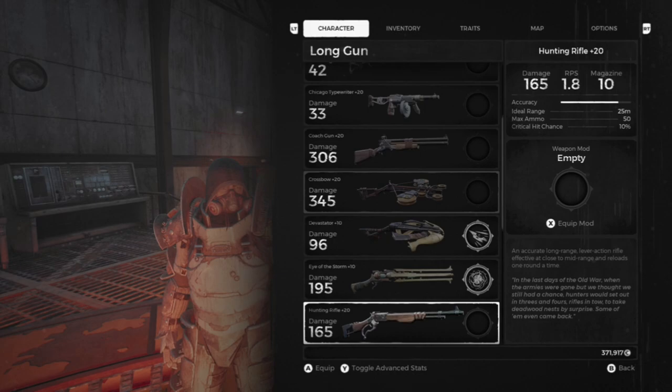The Hunting Rifle can be purchased from Riggs or chosen as one of the three starting classes at the very beginning.